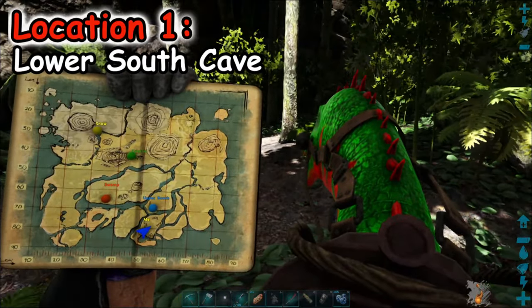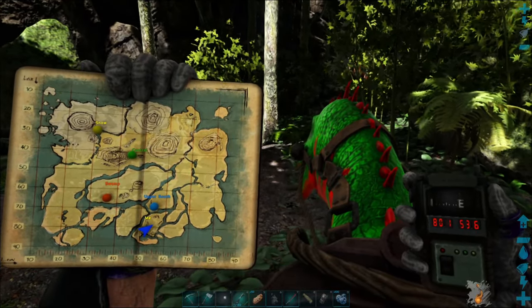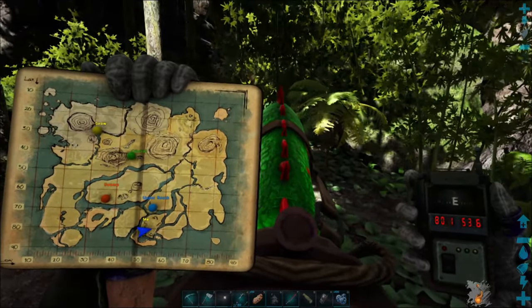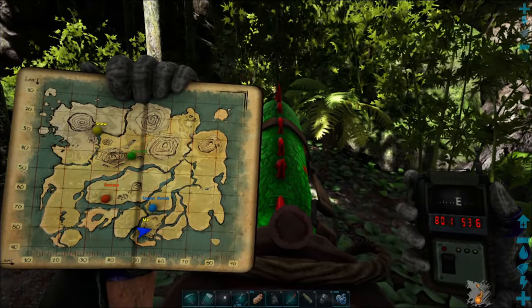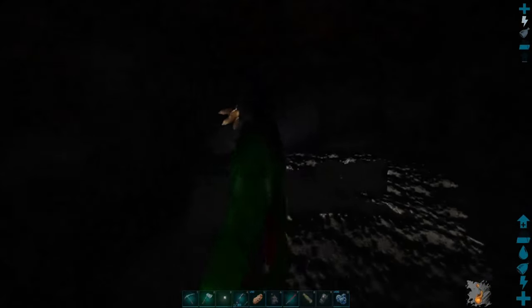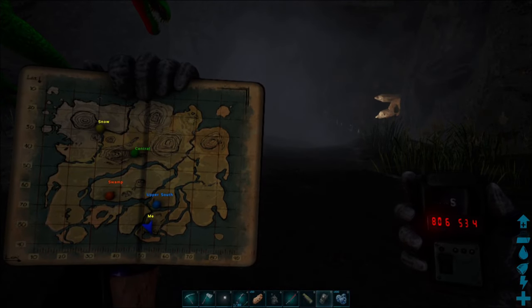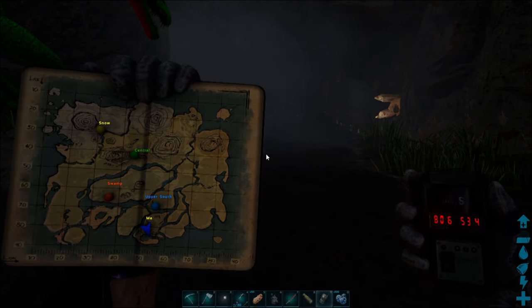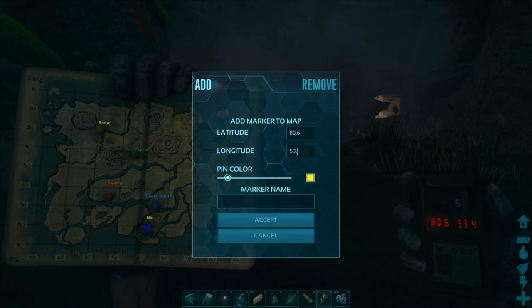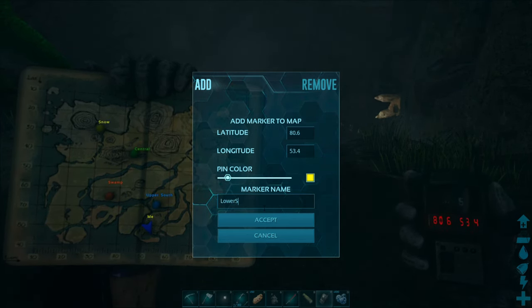So here I am on the map. Here is my GPS. This is the Lower South Cave — this is the easiest place for you to get a dung beetle on the map. Here's the location. Here's the map. This is where it's at. Let me go ahead and not mess with that Therizinosaur. Get inside the cave real quick. I'm going to mark this map — coordinates 80.6, 53.4. I'm going to call this Lower South.